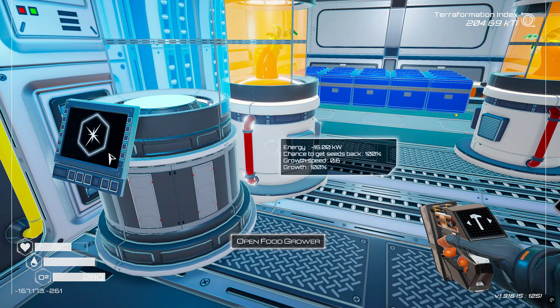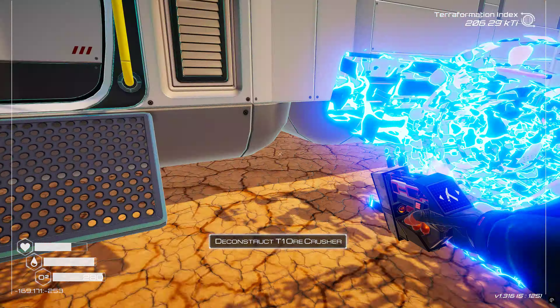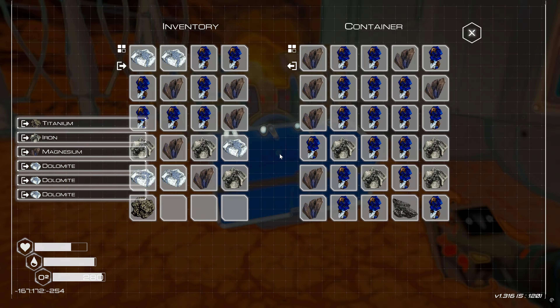We deconstructed those — I want tier twos, but we need aluminum. Aluminum is going to be our biggest issue right now. We need three aluminum to build that, so for the time being let's just put these back because they were helping with the heat. They can just go here for now.